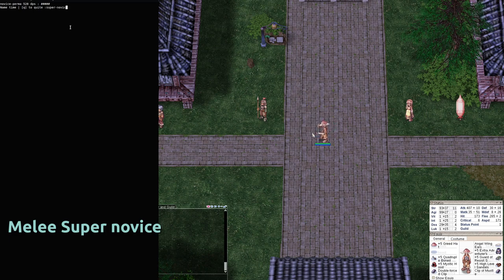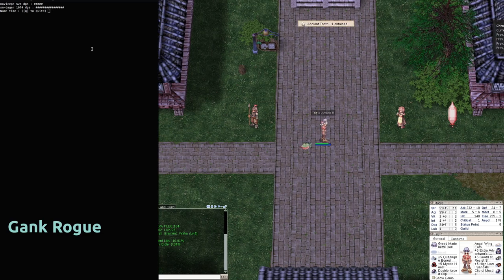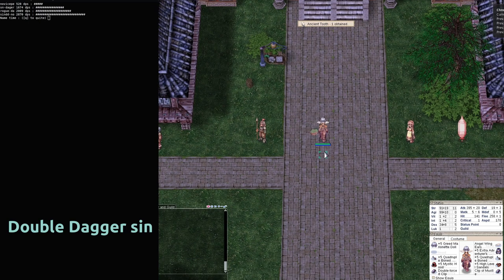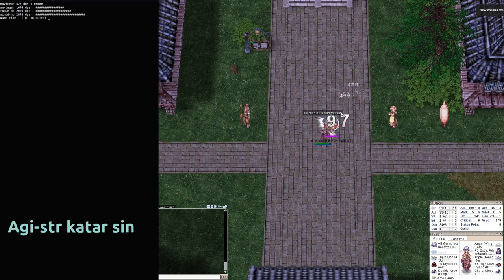It might be counter-intuitive but the Super Novice doesn't have that great DPS compared to the average — it is just the average, 1600 DPS. The Gang Roll is better than the Super Novice, in fact 2k DPS. It is not a surprise that the double dagger Rogue has more DPS — it is the best one for pure auto attacking. Some others can have higher DPS, just one in fact, but not purely auto attack.